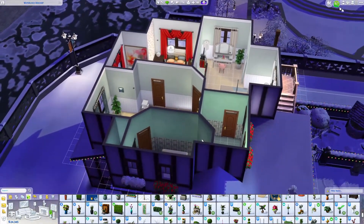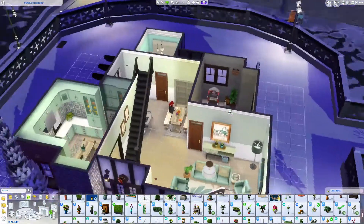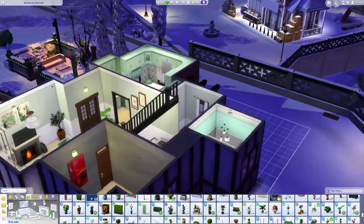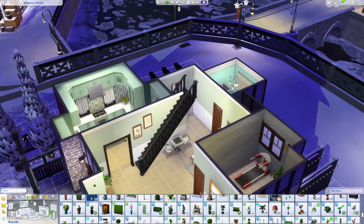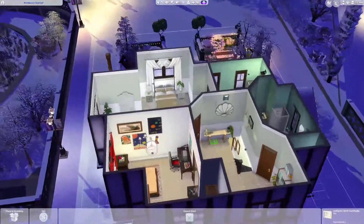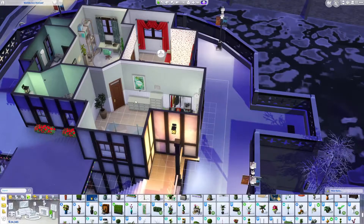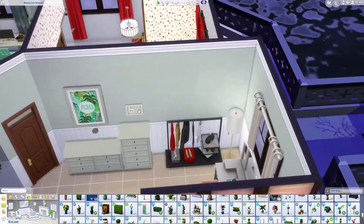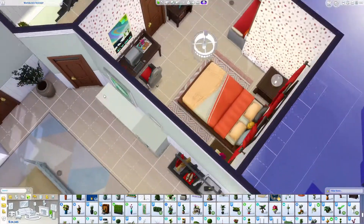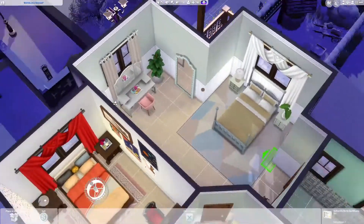Where are the kids' birth certificates? They were in their room at one point but I did move them — but to where is the question. Oh there they are! Let's move these back in here and put them above — one for each child. That's kind of cute, right? Lovely.